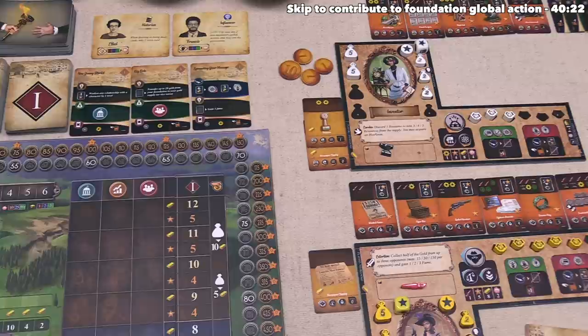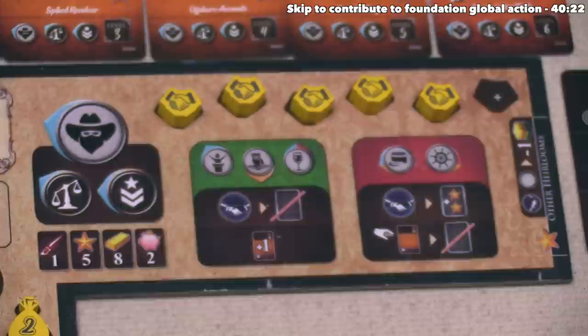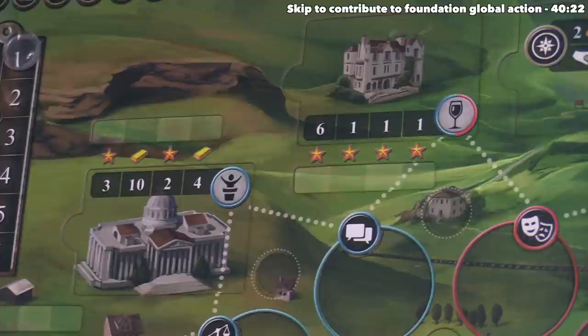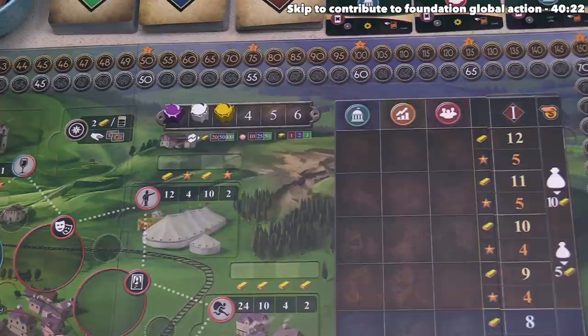It's now time for the yellow player to go, and they want to play this card from the market, putting that one from their hand back out. They are going to start a relationship specifically with the politician. They are amicable with the politician, so they don't have to spend the three money — and that's good considering they don't have any money. So they start this relationship by putting the token on the politician's relationship track, which immediately gets them three fame, bringing them from five up to eight.